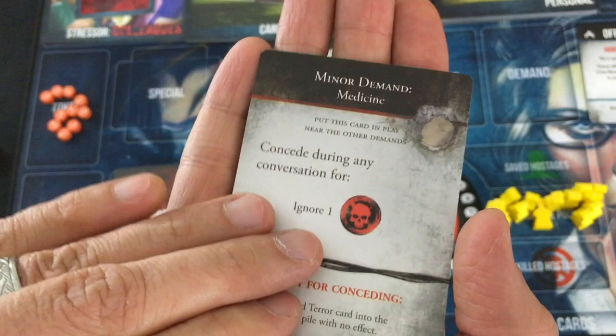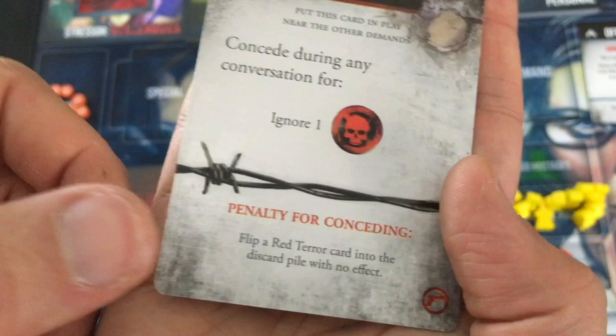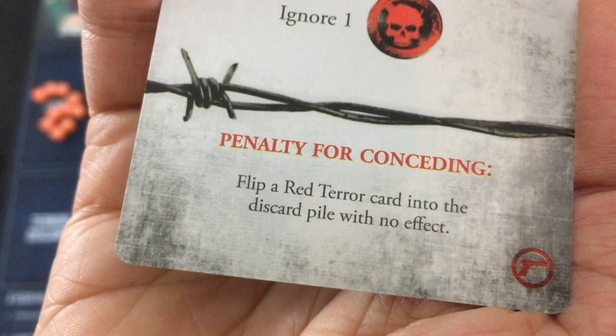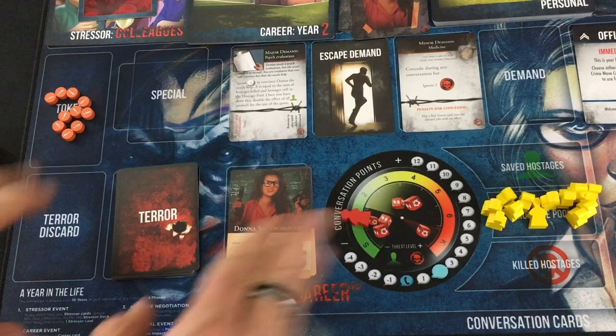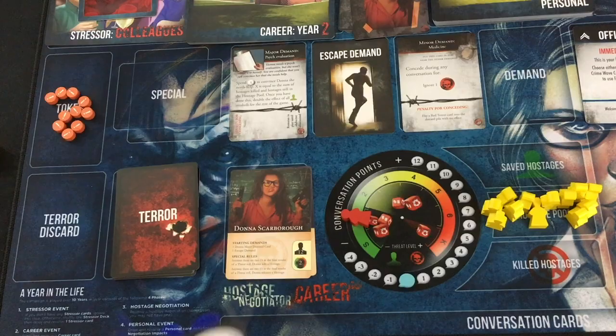Now we're going to draw the top terror card. It says minor demand: medicine. These are actually usually good because they don't hurt you in the immediate moment — they just go up with the demands as a revealed card and give you options. I can concede when she's about to kill a hostage to cancel that kill. But if I do, I have to flip a red terror card into the discard pile with no effect, accelerating how soon the game will end. Still, that's a great draw. My conversation point tracker goes back to zero, and all cards in my play area go back to the available pile.